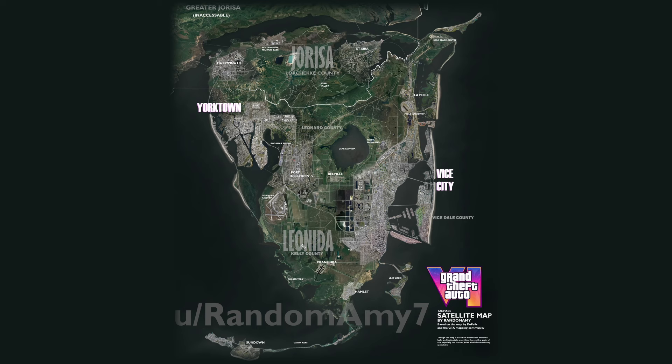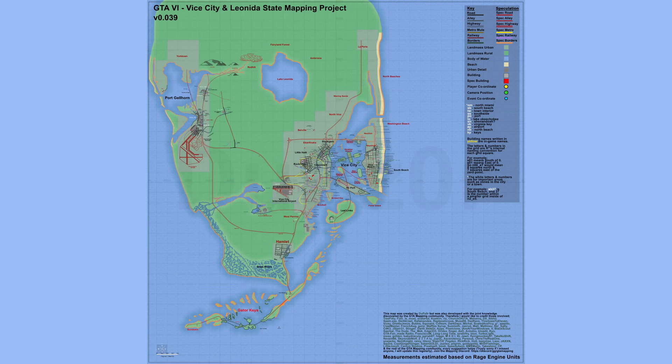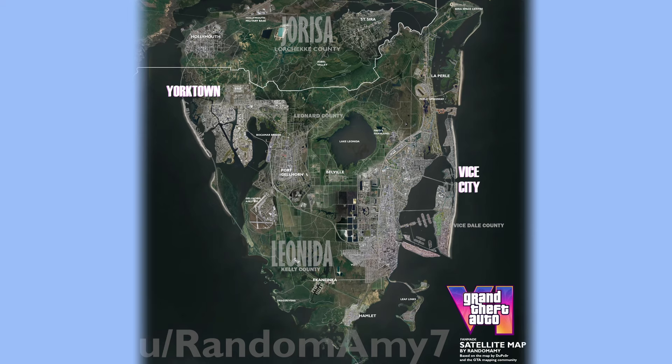This is why maps like the Random Amy 7 are fun to look at but may not be accurate regarding the real deal. Let me know what maps you enjoy us covering: maps with no speculation and only facts, maps which include a mix of both facts and speculation, or maps which are just speculation.